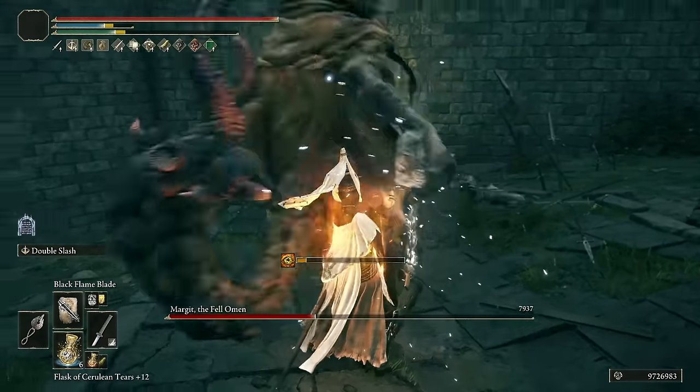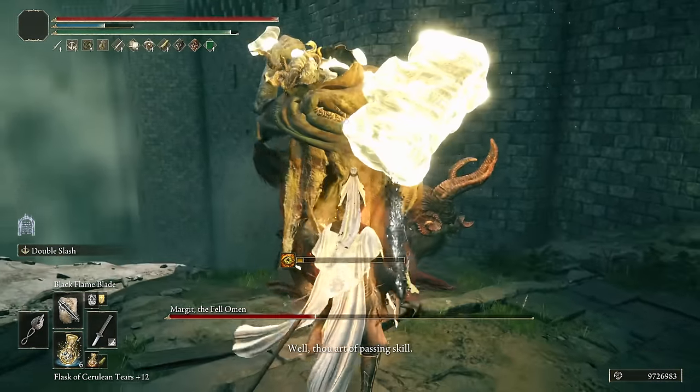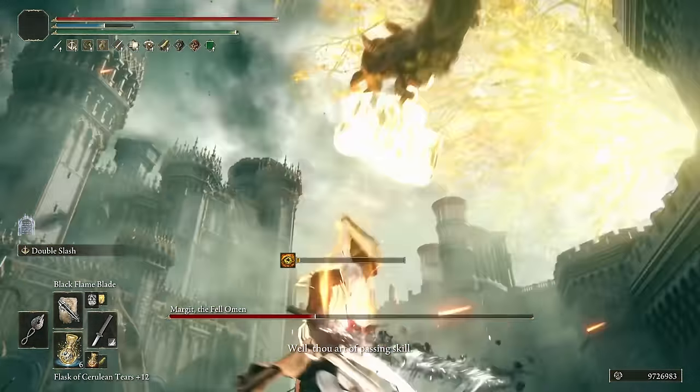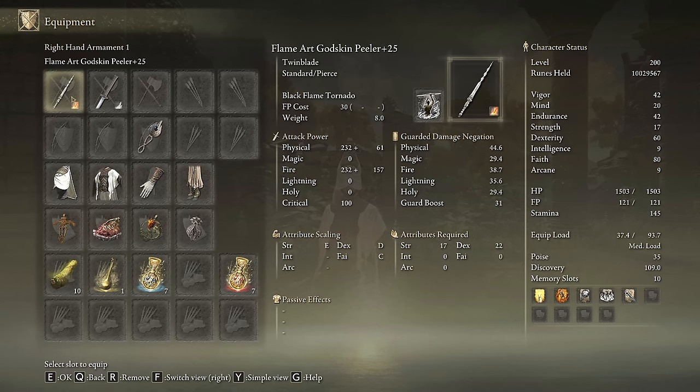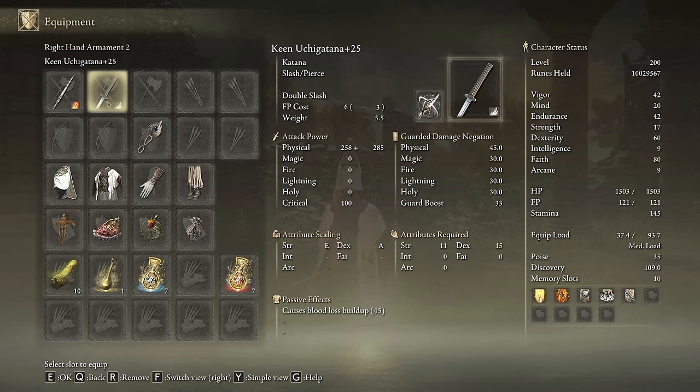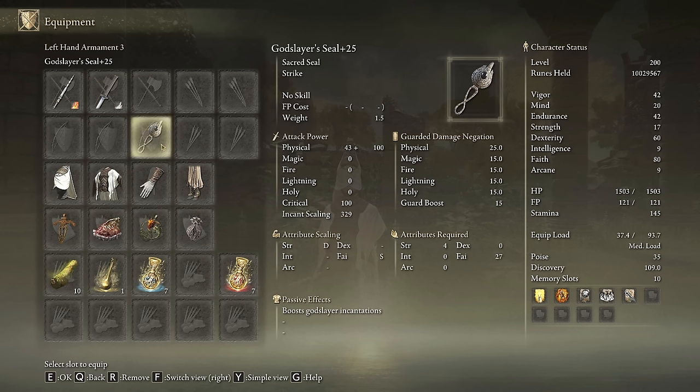It is important to mention that this ability deals only fire damage which scales only with Faith, so if you are an L2 spammer like myself, you should prioritize Faith over other stats. We are going to use the Godskin Peeler on plus 25 with the Black Flame Tornado Ash of War on the Flame Art Affinity. As a secondary weapon we can pick the Uchigatana on plus 25 with the Double Slash Ash of War, and we need the Godslayer Seal to boost the power of our incantations and to cast our main buffs.